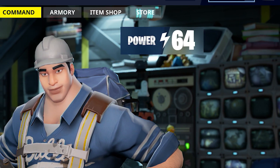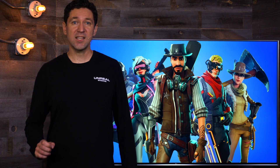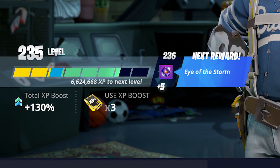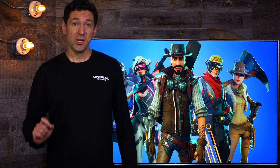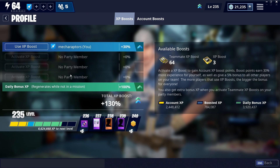Home base power is now simply referred to as power, and it's the largest number on the screen because it's the most important. Power represents overall combat effectiveness. If you want to take on more challenging missions, you'll need to increase your power. Notice the reward you are working towards is shown at the end of your XP bar. There's a variety of rewards given, and I'll expand on that later. If you want to plan ahead, go into profile for a peek at your next few level-up rewards. Boosting your XP bar is now easier to access — there's a button below the bar showing your current boost level and how many more you have left.